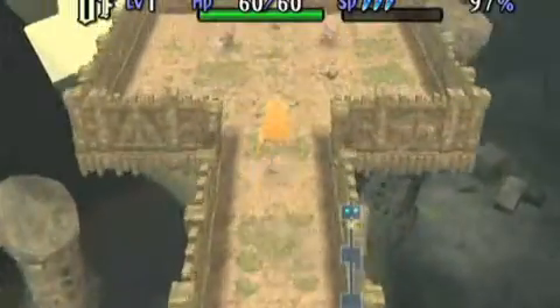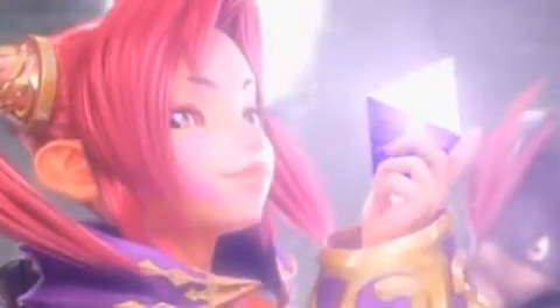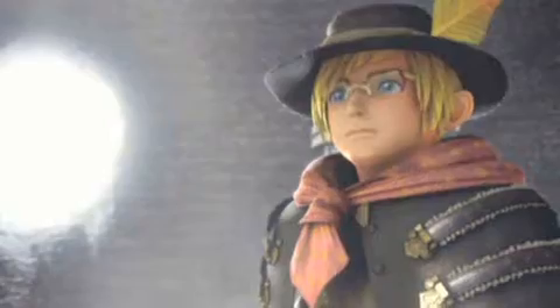The story begins as Chocobo crosses the desert with a treasure hunter and reoccurring Final Fantasy character named Sid. They climb an ancient tower only to be confronted by mysterious competitors who arrived just moments earlier. But before this showdown can be resolved, a strange vortex rips through the tower, landing Chocobo and Sid in the City of Forgotten Time.